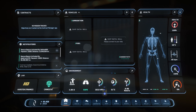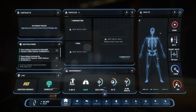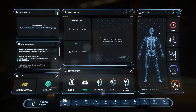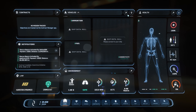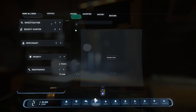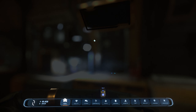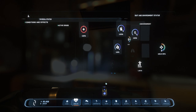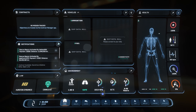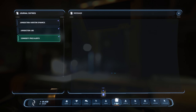Then it gives us our health status — I really like how this looks. We've got HP (hit points), body temperature, heart rate, oxygen, and drug level. Another really cool thing: this little arrow will take you to that particular tab. So if I click on Contracts it takes you to Contracts, click on Vehicles takes you to Vehicles, click on Health takes you to Health — testing this on the fly.